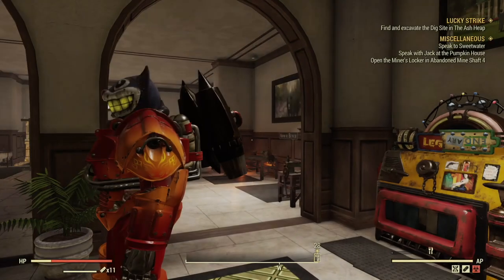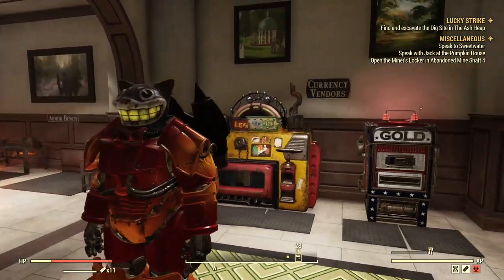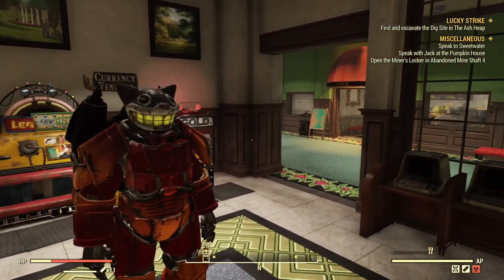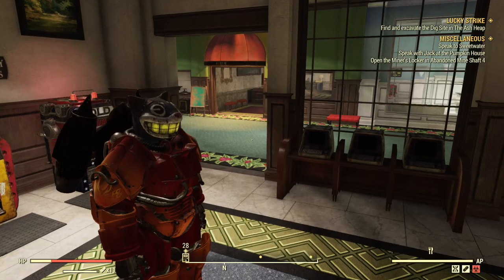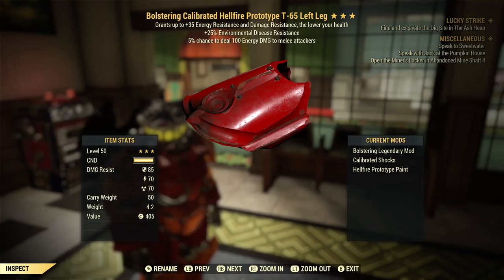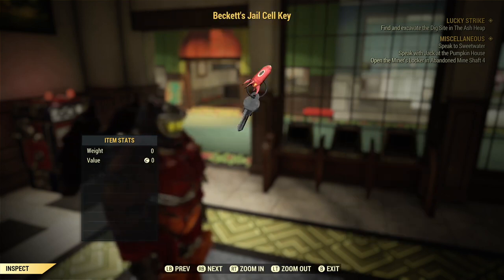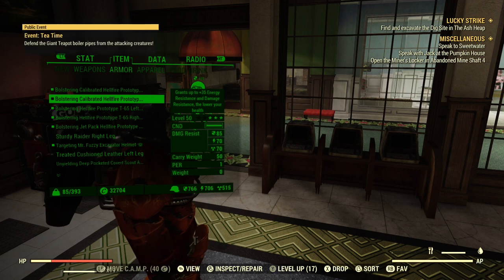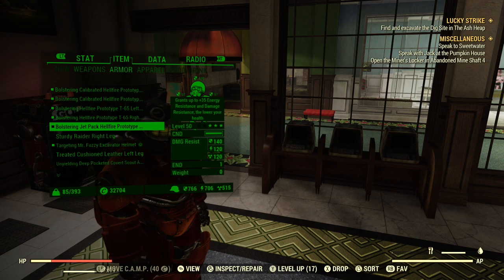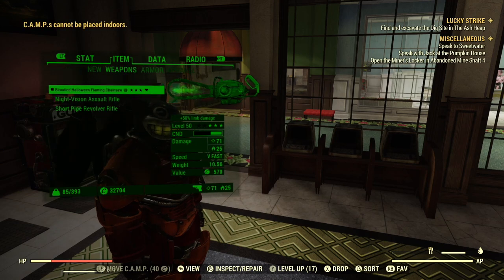The armor that I am using right now is just focused around bolstering power armor so I can get as much damage resistance as possible. You can do this with any set of power armor that you want. My secondary legendary effects on my set are just random whatever came up, but a good couple to go for is AP refresh speed, plus one strength, and any weight reducing effects.